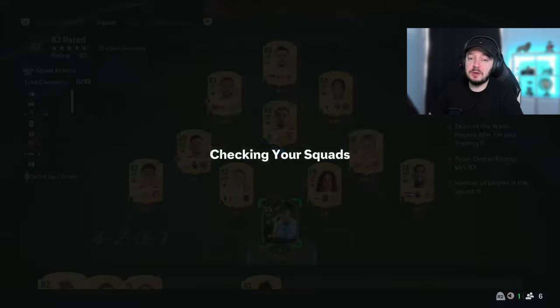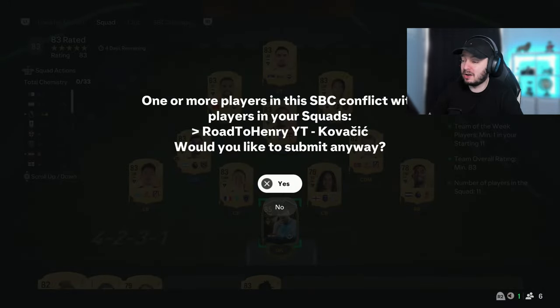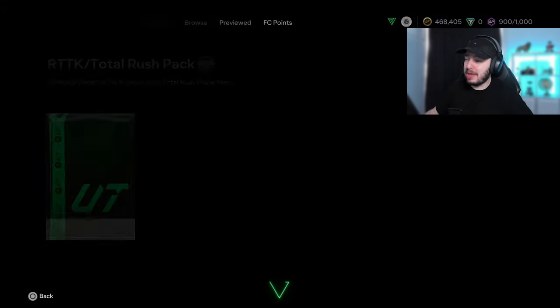We're gonna trade in Kovacic because we need a Team of the Week player - we don't have another untradable one and we really want to work towards Henry, so even 10,000-20,000 coins are gonna be important for us. He was pretty good for us though, can't complain about him at all. If you need a cheap midfielder he is pretty good. Okay, it can't really get worse than what we had before - but can it be something big?